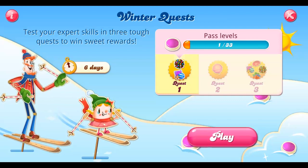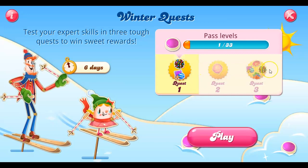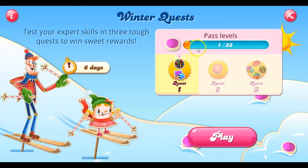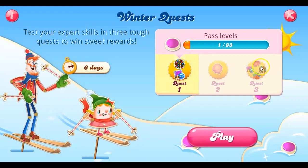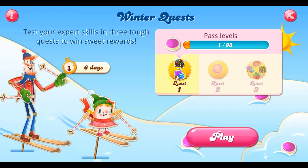It says: Winter Quests — test your expert skills in three tough quests to win sweet rewards. We've got six days. There are three different quests, and it looks like the very first quest, where I would get a color bomb and a striped candy, is to complete 33 levels. I have no idea what they're going to require for the third quest, where they're offering a UFO. I love when they show us what we're going for — that helps a lot.